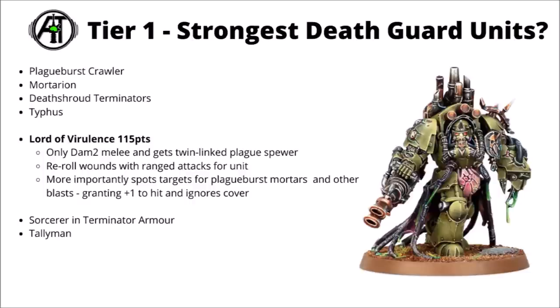Next up for 115 points as well there's the Lord of Virulence to rival Typhus. His stats are maybe a little bit weedier, only getting Damage 2 in melee and a twin-linked Plague Spear instead of mortal wounds. His main thing is being a synergy piece for Plague Burst Crawlers — if he can see a unit, then any blast weapons that the Death Guard fire at them get plus one to hit and ignore cover, basically counteracting the barrage penalty the Plague Burst Mortars would usually take. Quite nice to have him leading a squad of Death Shroud towards the front lines and hopefully getting line of sight on things the rest of the army can't see, then hammering enemy objective scorers off the board. He also grants re-roll wound rolls with ranged attacks for the unit he's leading, making him potentially kind of nice for Blightlords too.